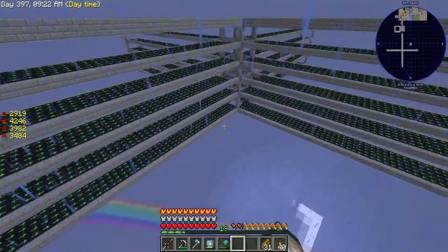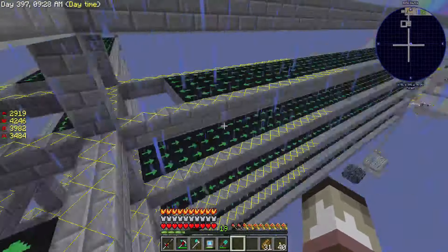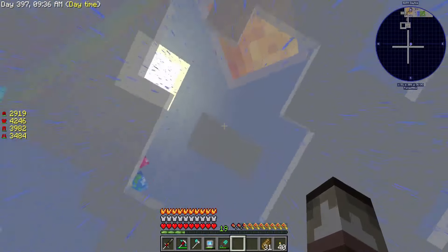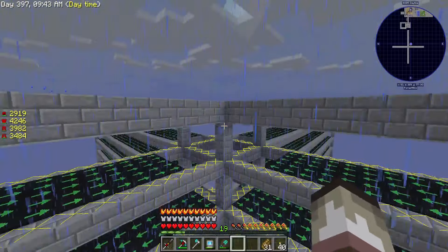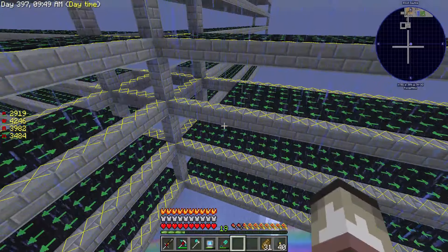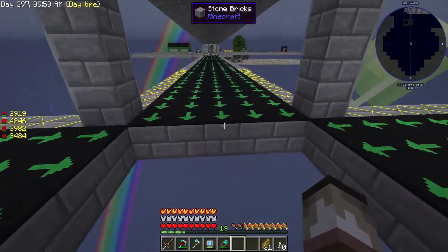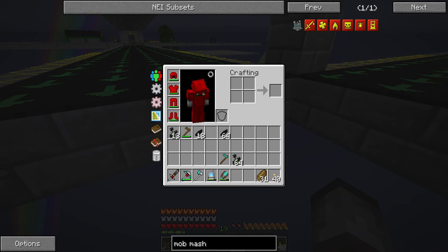Today we're going to discuss how we're going to process the mobs once they get to this collection zone. Every single corner starts from the outsides and zigzags its way. That's what I intended. What I intended was a big platform up here and just push them all out to the sides, each of the four corners, and then they would be transported, not actually spawning. But now that they spawn on here, I don't have to build that giant platform. Today we're going to process the mobs by having them come down here and get taken up by what's known as a mob masher.